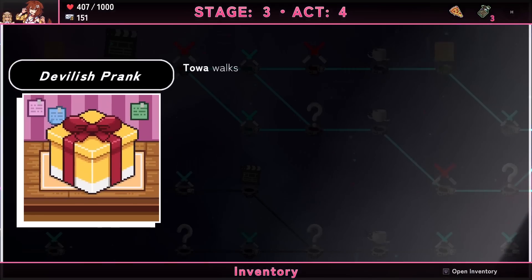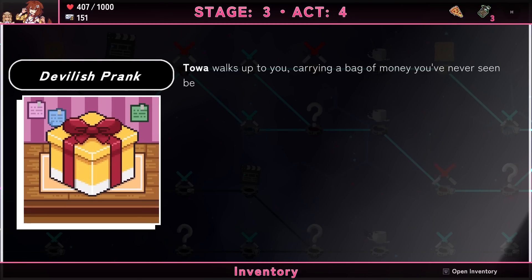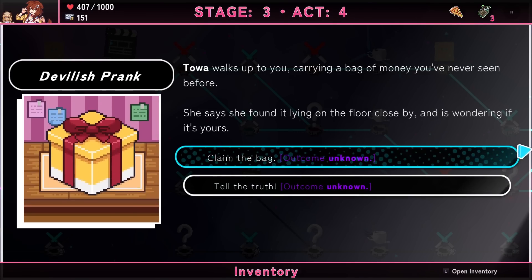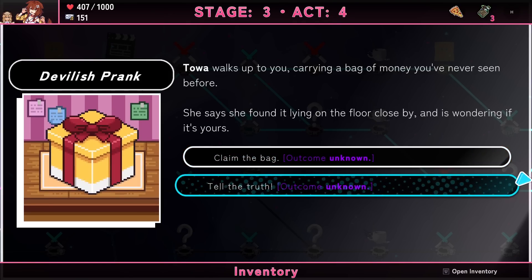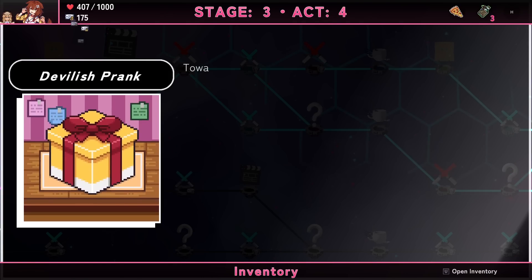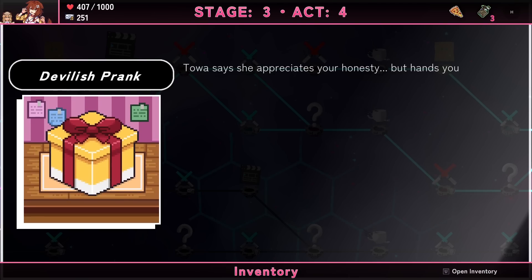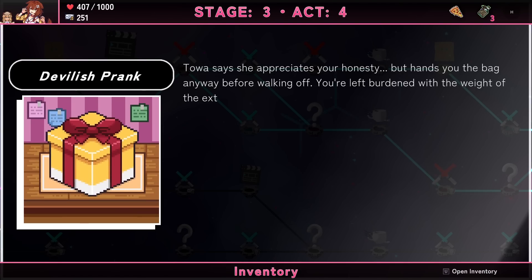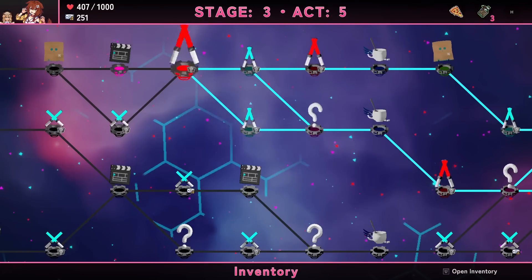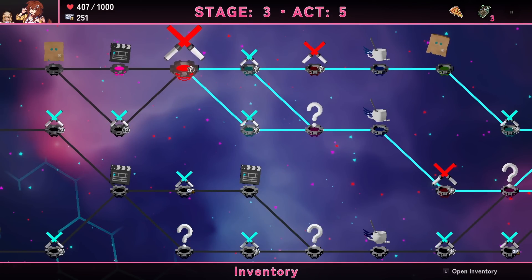Devilish Prank event: someone walks up to you carrying a bag of money they found on the floor and wonders if it's yours. I'm going to tell the truth and be good. She appreciates your honesty but hands you the bag anyway before walking off — you're left burdened with the weight of extra money. How devilish! Good job.